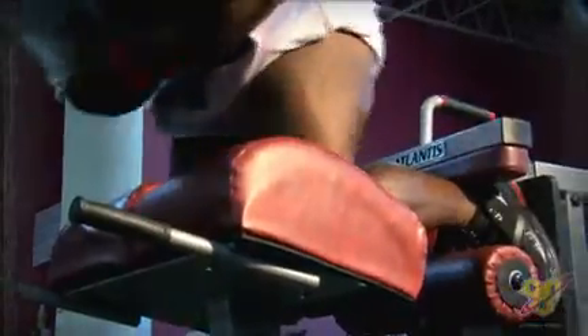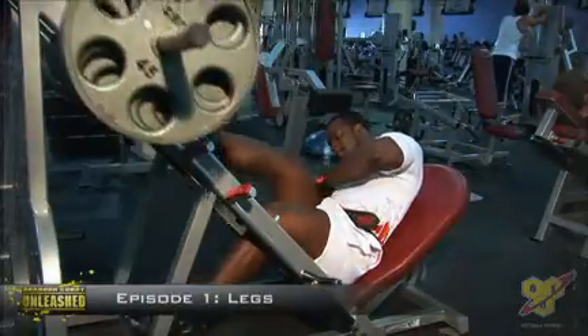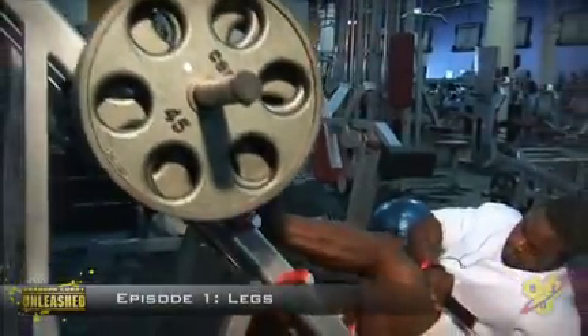Today on Brandon Curry Unleashed: when you work out your legs, you want to remember that just like the upper body, you want to focus on control, volume, and moderate intensities — those are generally your best bet when it comes to attacking the legs. Your legs are your base; if you have a good base, everything else is going to be strong.